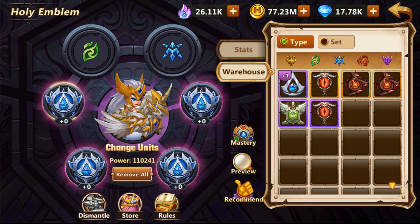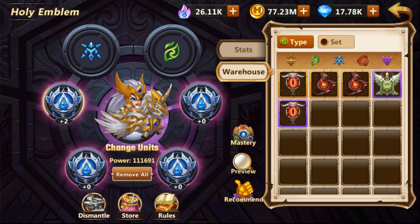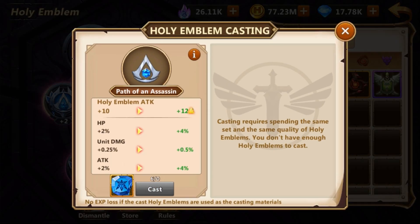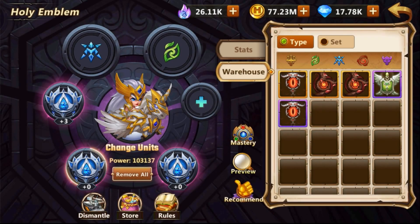Another thing to remember is that you can always reverse the process. For example, if we have cast an emblem to +1 but it doesn't have good stats, and we have another emblem with HP, unit damage, and attack, what we want to do is cast the new one using the already-fused +1 emblem. In other words, we keep the new emblem for the future. By doing this, we achieve the same casting effect while keeping the stats of our new, better emblem.